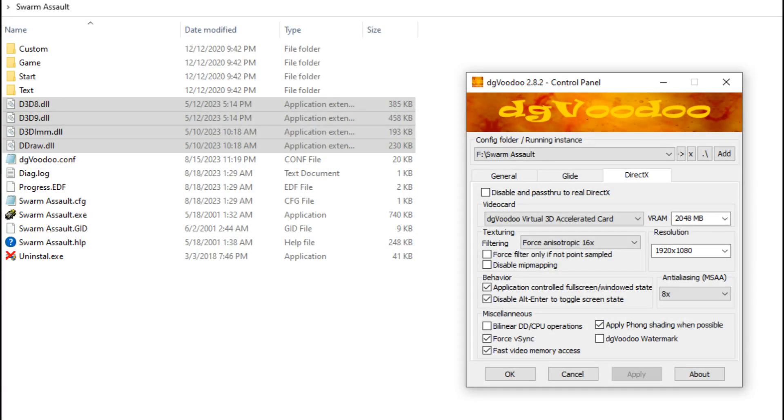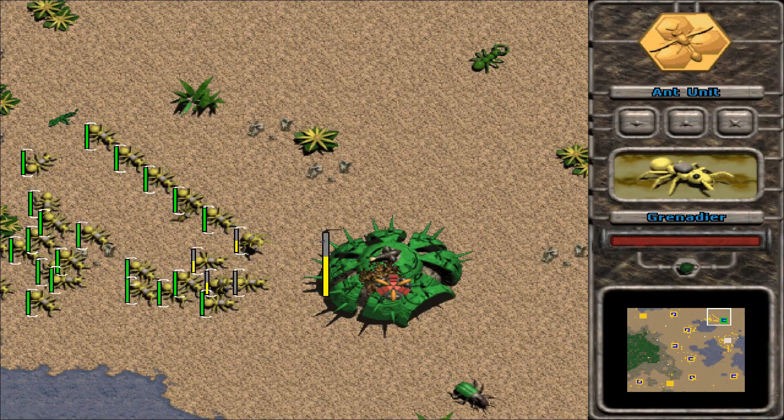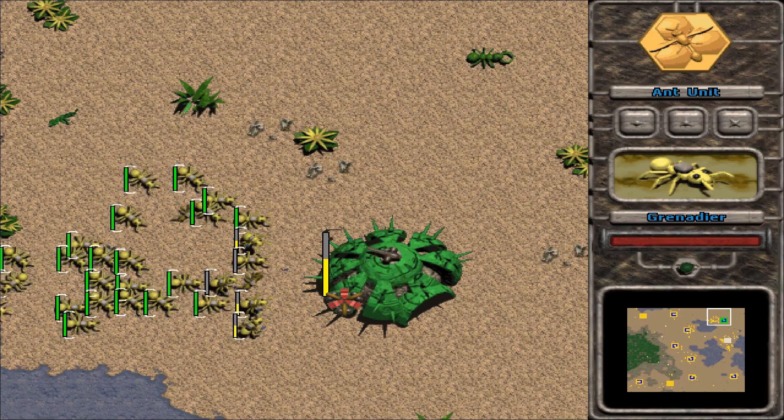Once that's done, open up DigiVoodoo 2 and click Add, and go to the game's directory, after which you'll want to set up DigiVoodoo 2 as shown here. Congratulations, if you have done everything correctly, then your copy of Swarm Assault should be fully playable.